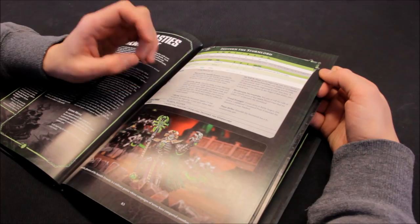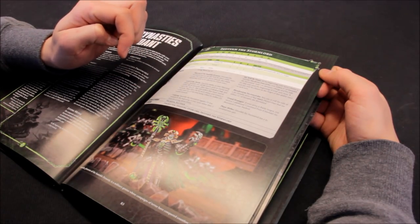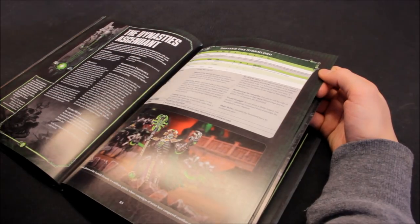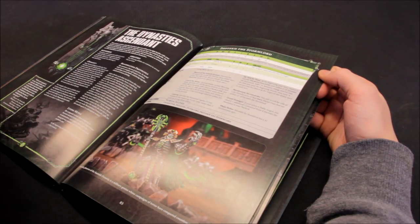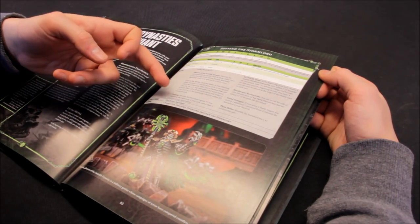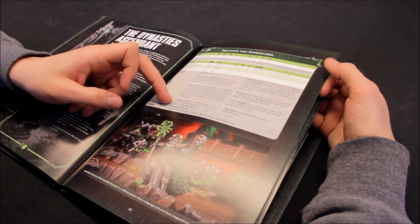Then roll a D6 for each enemy unit within 6 of that unit - on a 6, the unit being rolled for suffers D3 mortal wounds. It's not bad, it can cause trouble. And then Undying - he regains D3 lost wounds at the beginning of the turn rather than 1 for living metal. He's pretty solid.